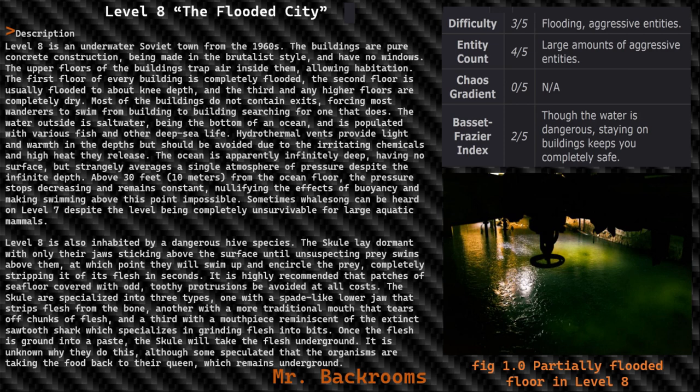Sometimes whales can be heard on Level 8 despite the level being completely unsurvivable for large aquatic mammals. Level 8 is also inhabited by a dangerous hive species — the Skull. They lay dormant with only their jaw sticking above the surface until unsuspecting prey swims above them, at which point they will swim up and encircle the prey, completely stripping it of its flesh in seconds. It is highly recommended that patches of sea floor covered with odd, toothy protrusions be avoided at all costs. The Skull are specialized into three types: one with a spade-like lower jaw that strips flesh from the bone, another with a more traditional mouth that tears off chunks of flesh, and a third with a mouthpiece reminiscent of the extinct sedative shark, which specializes in grinding flesh into bits.